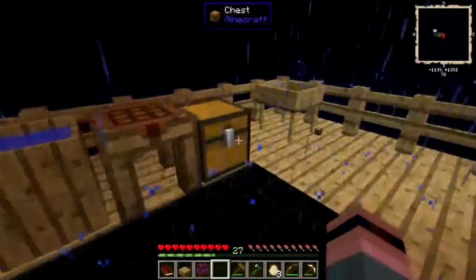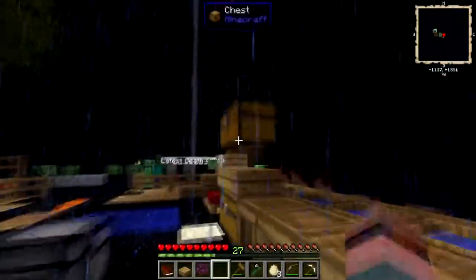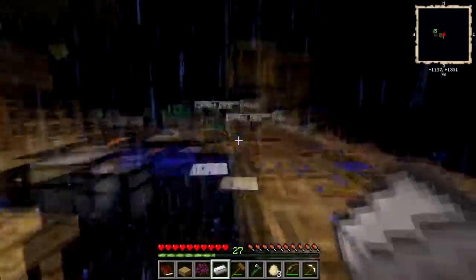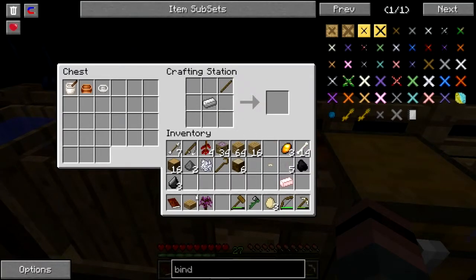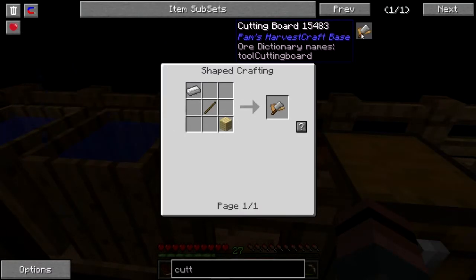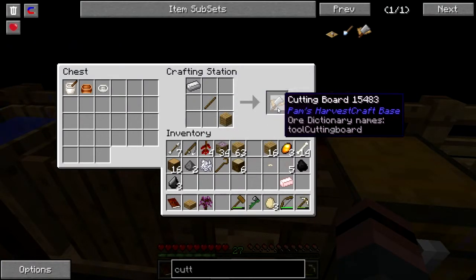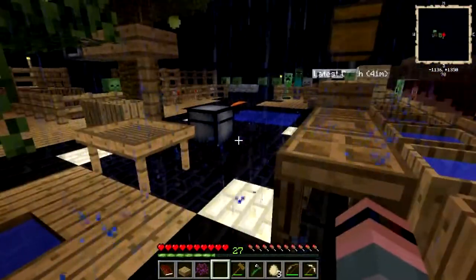I've gotten enough stone to start making a little bit of cookware. I've got a juicer, a mixing bowl, and a mortar and pestle. You know what, I was going to make shears with that iron, but now I think I'd rather make a cutting board. Let's put that away so I can start making a little bit of healthier food.